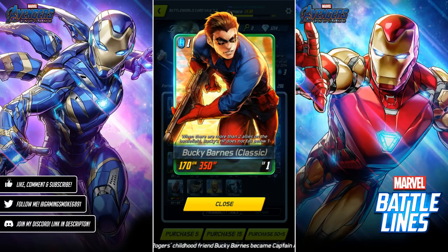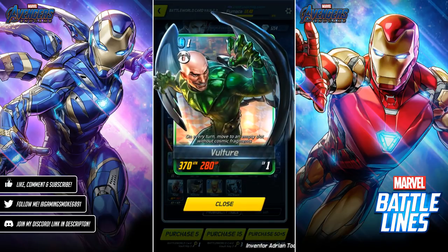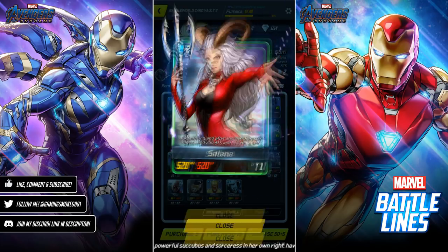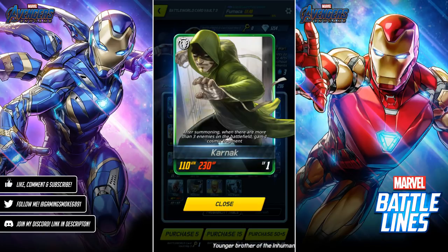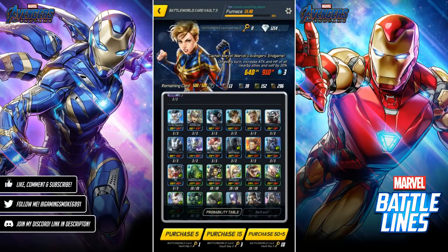Bucky Barnes is quite similar to Agent Venom and has actually been in the game a while — he was in a Captain America event portal. Vulture is another very good card focusing on movement. Satana: after moving and after another character moves, add 200 attack and 160 HP to self — pretty damn good, definitely one of the better cards. Supreme Intelligence: every turn, add 50 attack and 120 HP to all nearby allies at cardinal points. And Karnak: after summoning, when there are more than three enemies on the battlefield, gain one cosmic fragment.